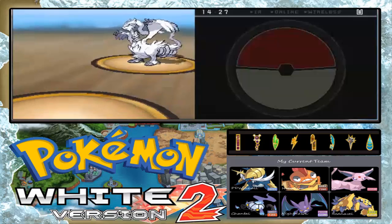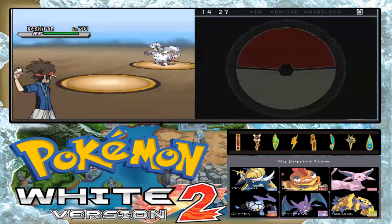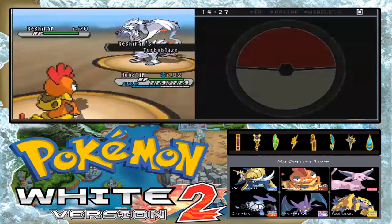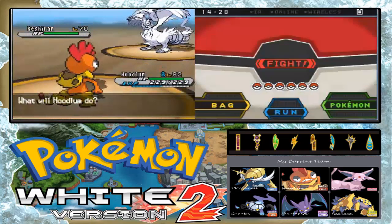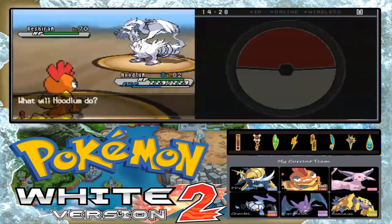This is Reshiram, which is level 70. This is Dragon and Fire type. Fire and Dragon type. And that's the Turboblaze ability. And now let's use Scrapy here.